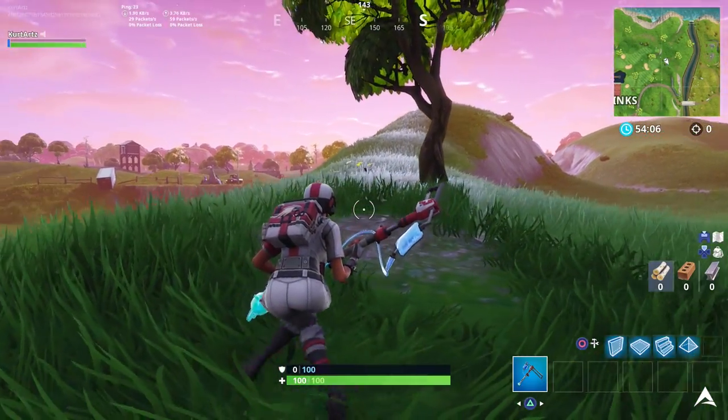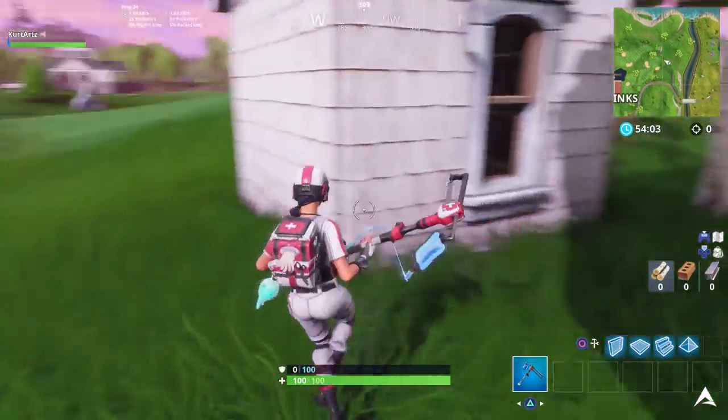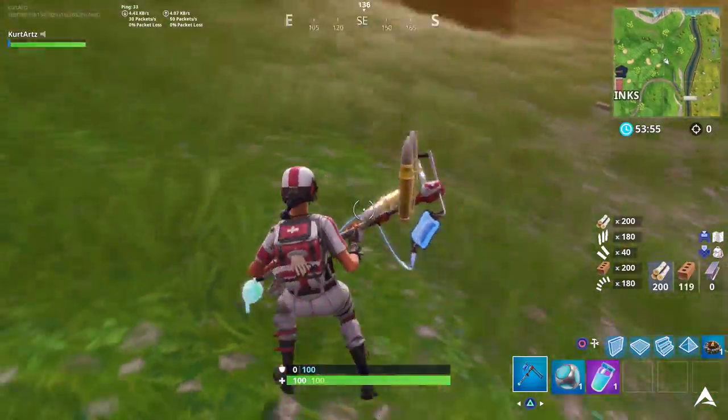This is going to be pretty easy to do. All you need to do is drop where I'm going right here — there's a big dirt pile right here that you guys need to go to, and then the Battle Star is going to pop up for you to complete this challenge.